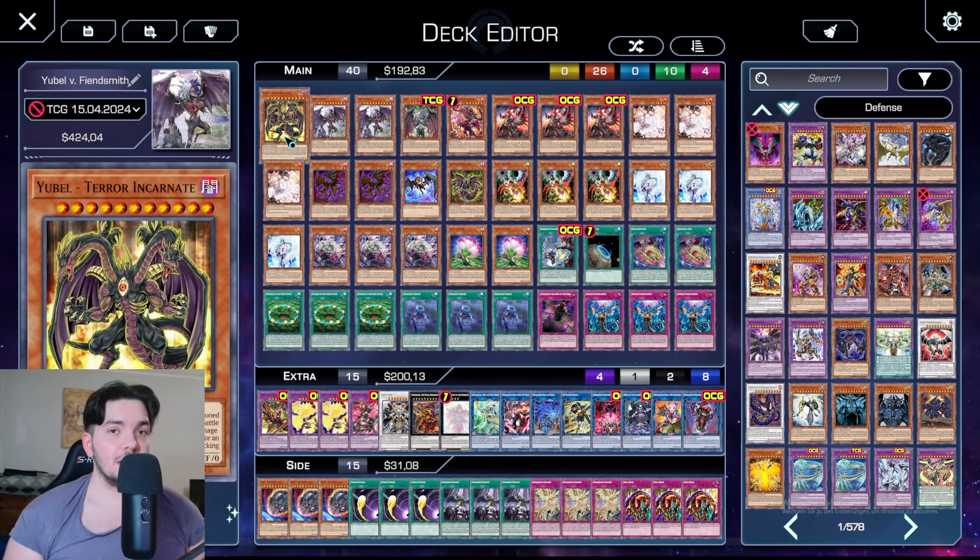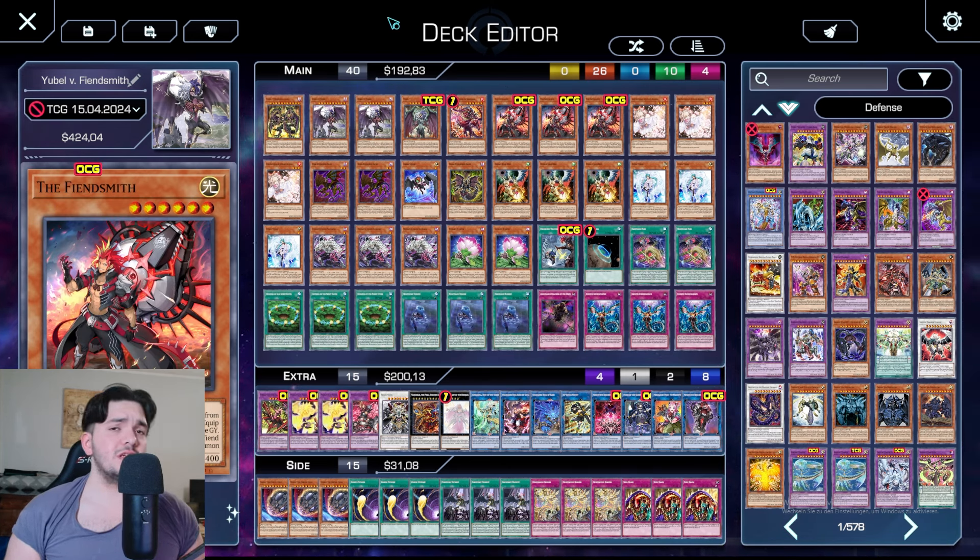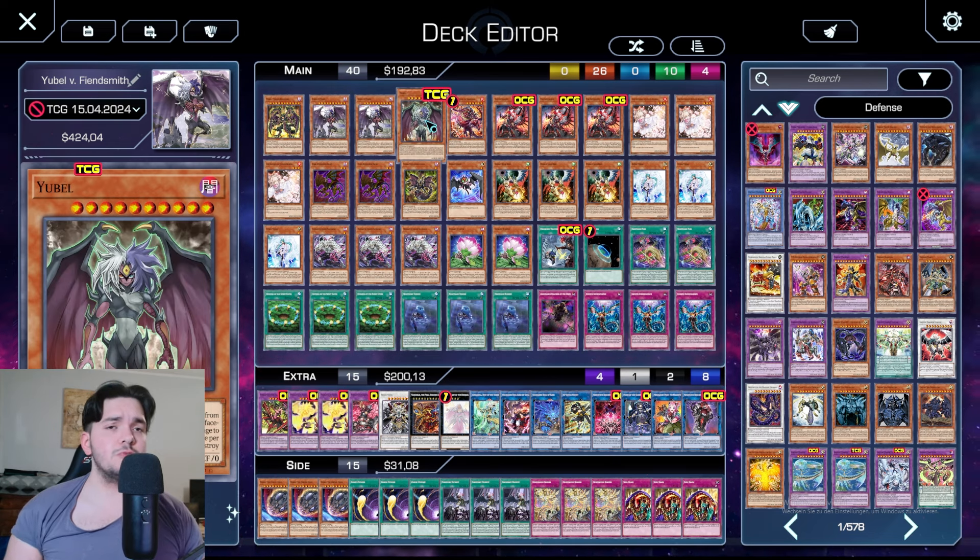First, we start with Terra Incarnate, and honestly it's the same as always. It's a bad draw, but we have to play it because of the combo. That's also the reason why I don't play the third form — it's basically just another Terra Incarnate, and I want to minimize the chance to draw bad cards. One OG Yubel; there isn't a reason to play another one. You will see everything in the combo.